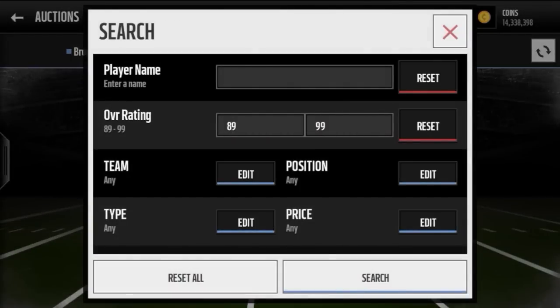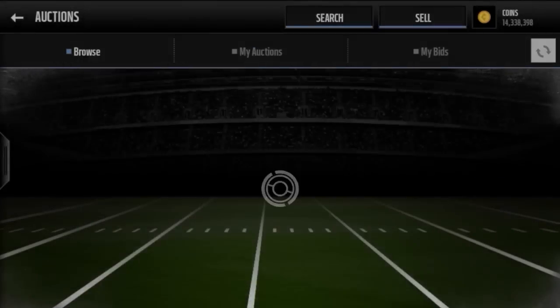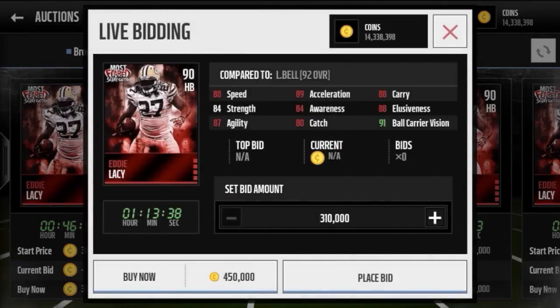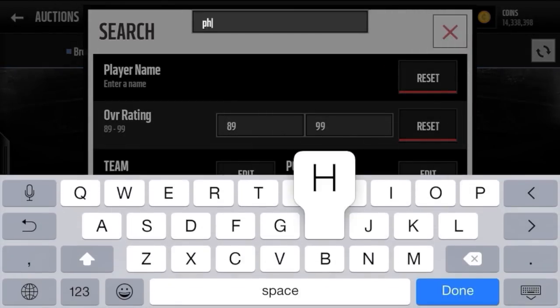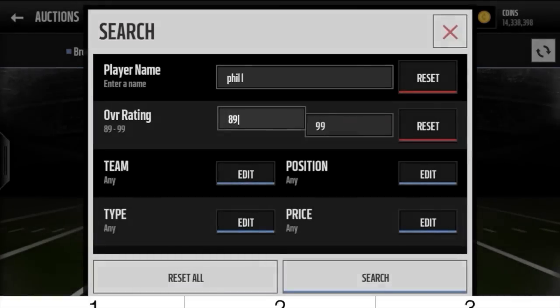I'm not too sure if he was the best possible pull. There's also an Eddie Lacy you could get — actually, I don't know if you can get Eddie Lacy from these packs because he's a 90 overall. I'm not sure if that's considered a rare Most Feared card, you know what I mean — like the top 90-pluses versus the 89 and lower. But that was not a bad pull — Brandon Marshall's pretty solid.